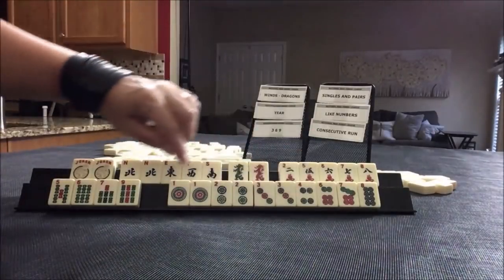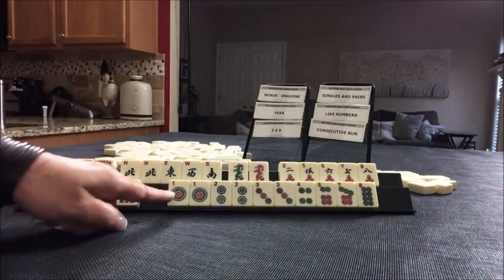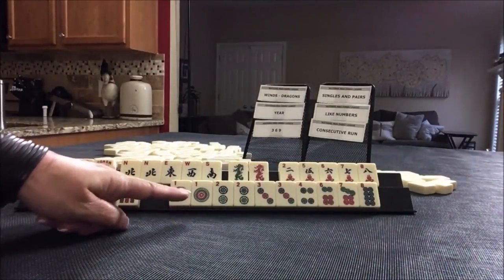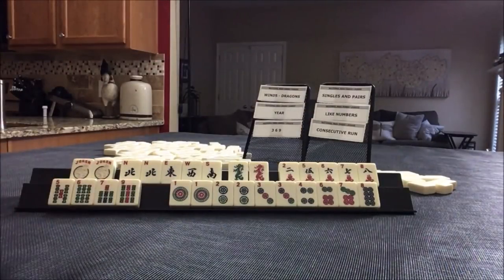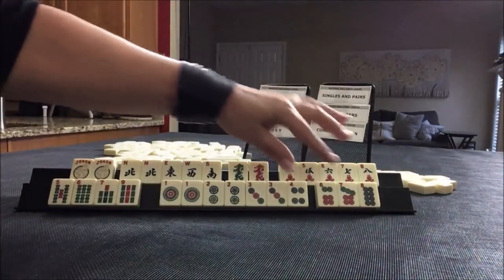Look at all these dots — one, two, three, four, six, seven, eight. Maybe we could play the consecutive run pair hand — seven numbers in a sequence. All we need is a five dot and pair up.